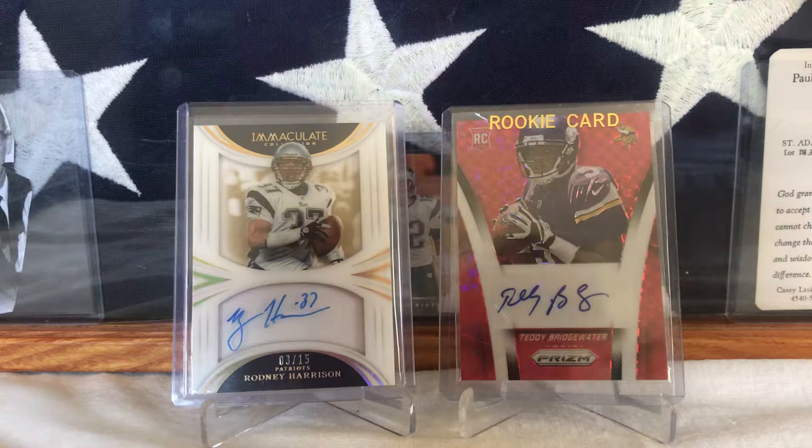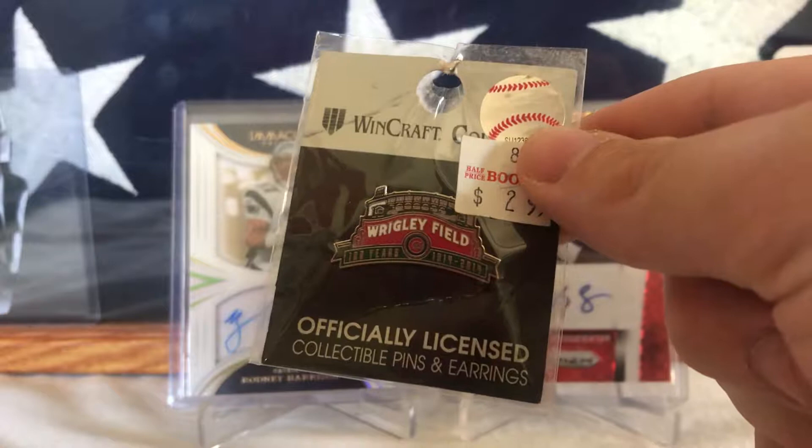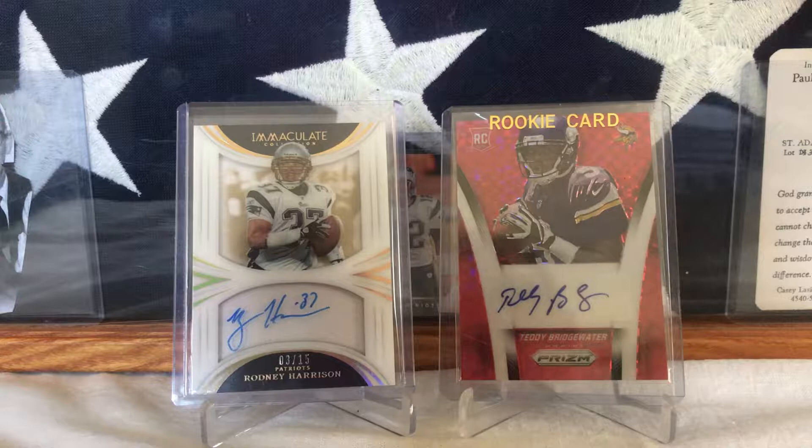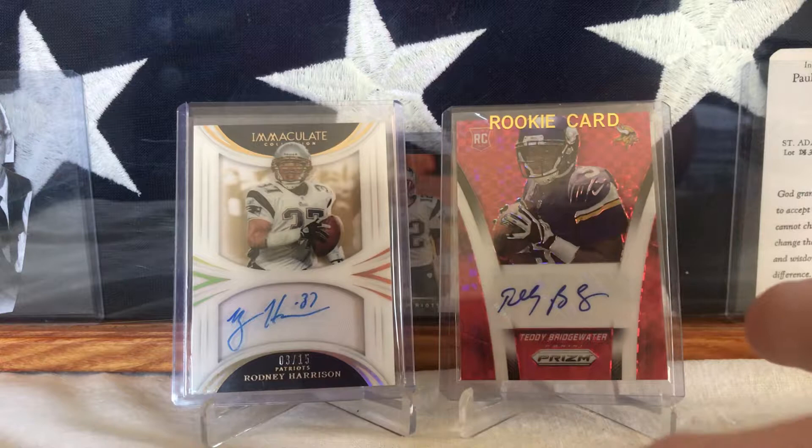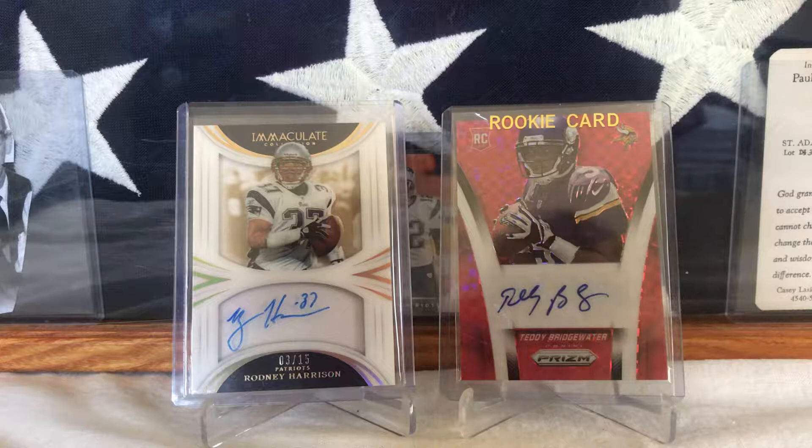Before I go into that — I work next to Half Price Books, within walking distance. One day before work I went there and found a cool Cubs pin that I picked up: 100 years of Wrigley Field. I thought that was cool. Got my Teddy Bridgewater card in the background because he's gonna be starting for about six weeks, so I wish him the best. Got my nice Rodney Harrison in the background that I really love too.